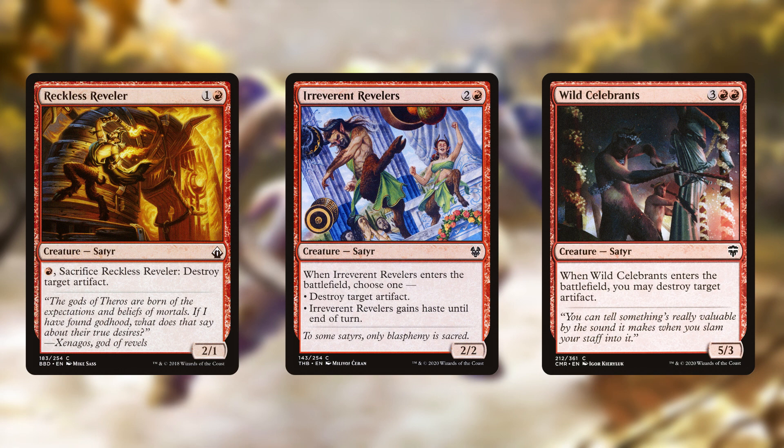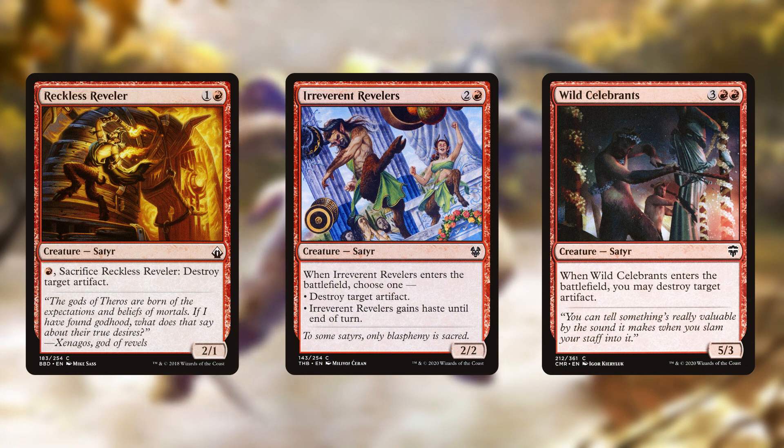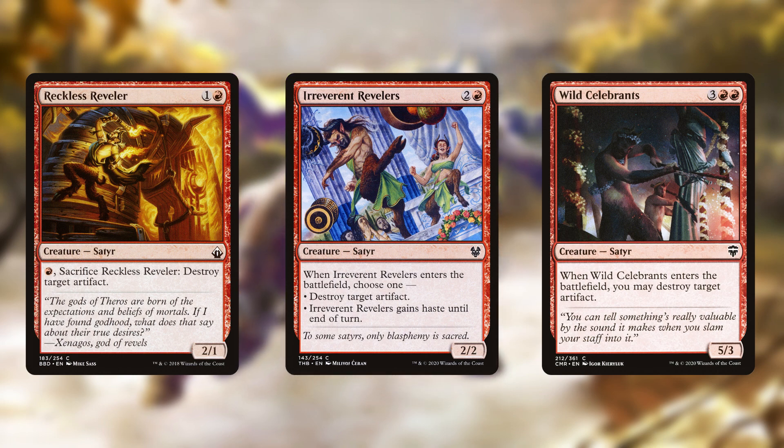For artifact destruction we have Reckless Reveler, Irreverent Revelers, and Wild Celebrants, which are all decent members if a bit underpowered for their stats. It does take some pressure off the rest of your non-creature spells though, since you won't need any specific artifact removal to help the deck.